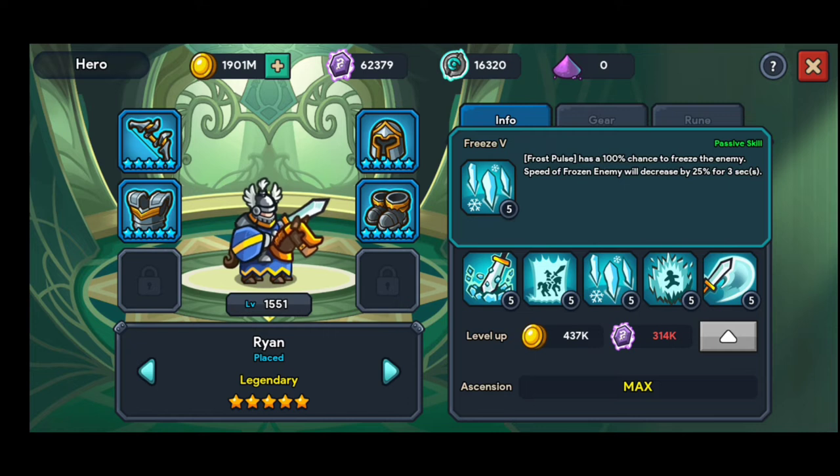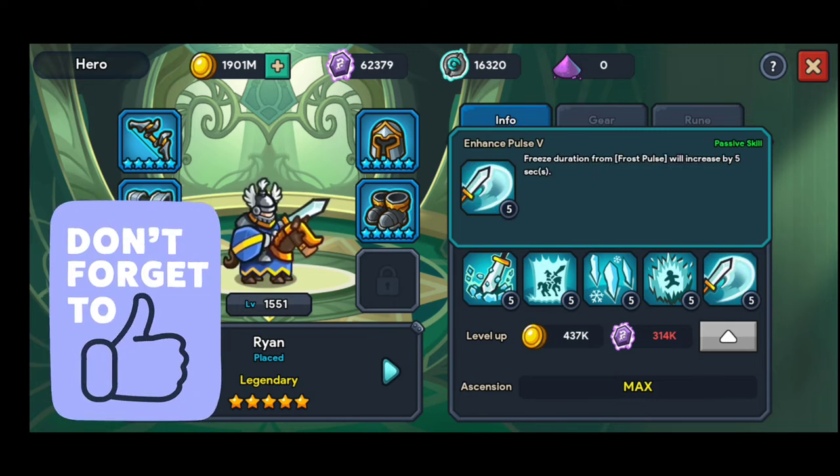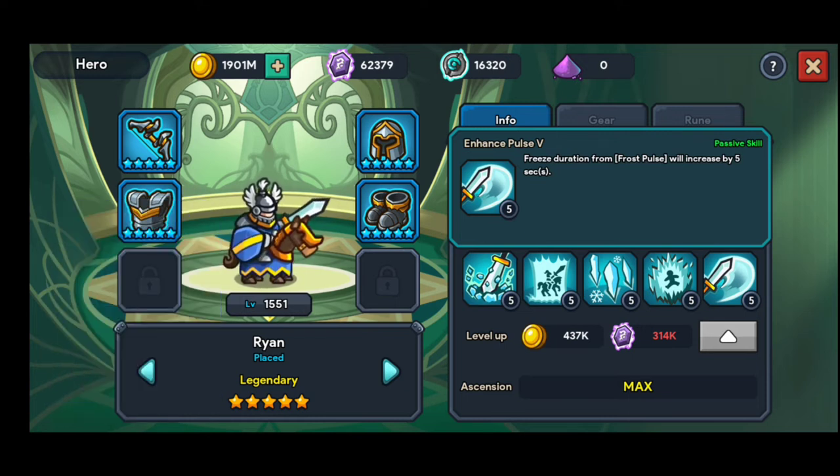So you get 25% from Freeze and an additional 60% from Extreme Cold — that's up to around 85% total speed decrease. The Enhanced Pulse skill increases Freeze duration by 5 seconds, adding to the base 3 seconds from the Freeze skill, giving 8 seconds total. So enemy speed will be decreased by around 85% for 8 seconds — definitely a cool hero to have if you don't have anyone to swap him with.